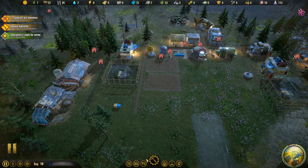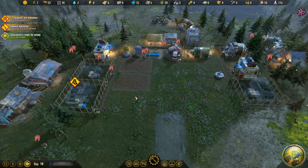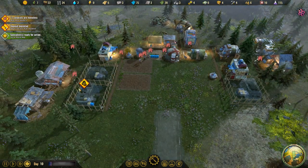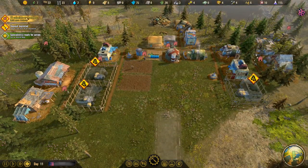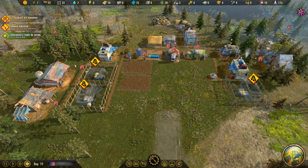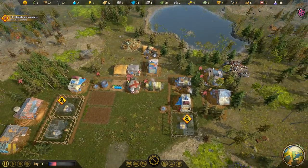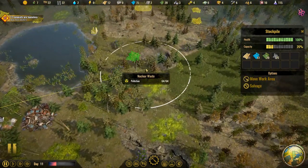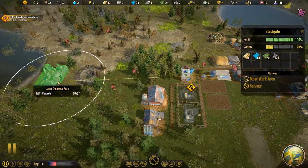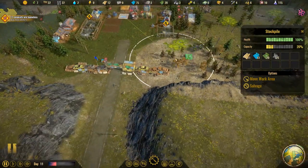We'll build another shanty right there. These shanties are large so we might need something bigger. Nine people — those shanties will take care of nine, leaving two colonists without a home. We could do one more shanty. There's a great deposit that was depleted. We don't have anything else being gathered, so let's focus on concrete since we have the other thing getting us wood.